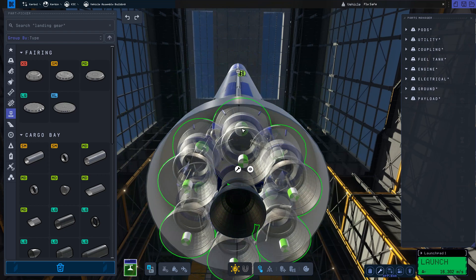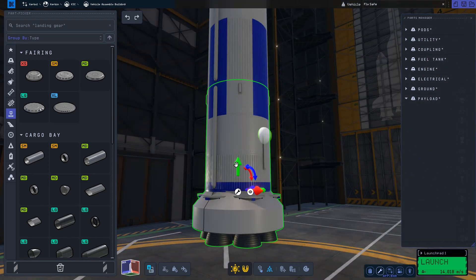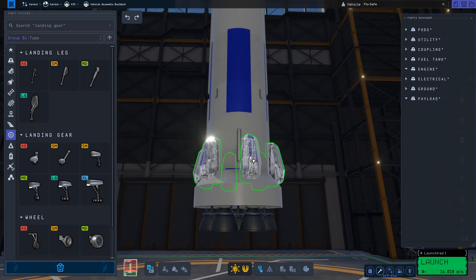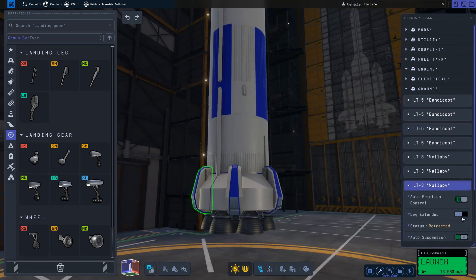If the first stage was going to be expendable this engine would work fine, but for being reusable my fuel budget was too tight. I will end up adding more fuel, but that will necessitate a bigger engine, so I'll switch these engines out for the Mammoth 2s.